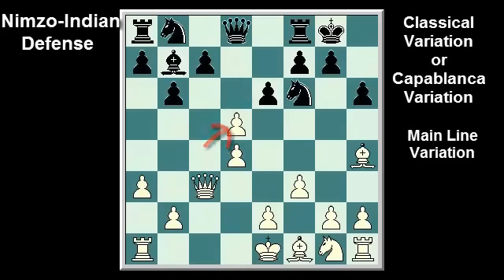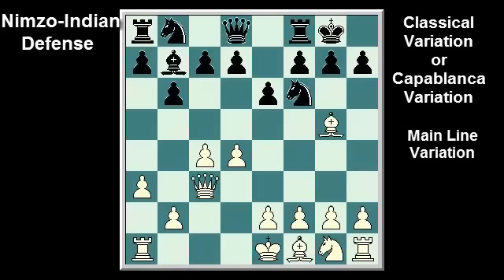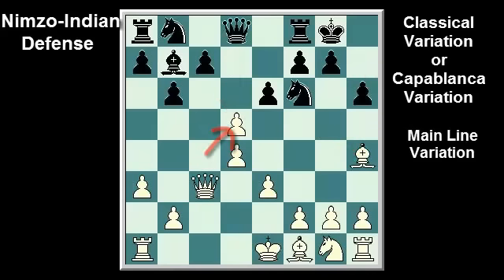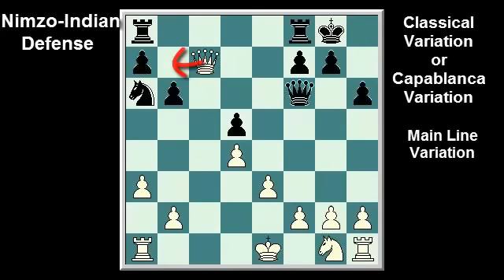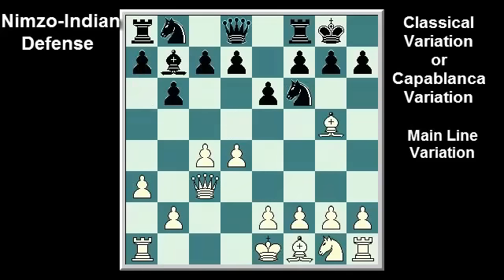White has sometimes tried e3 instead, when after h6, Bh4, d5, cxd5, exd5, Bxf6, Qxf6, Qxc7, Ba6, white has Bxa6, Nxa6, Qb7. A better play for black after e3 is d6, planning Nbd7 and c5.